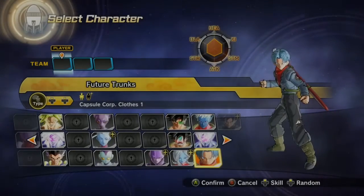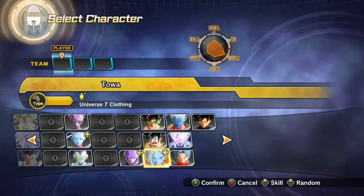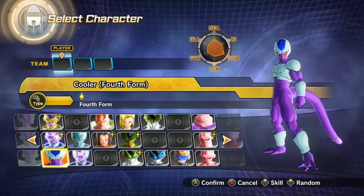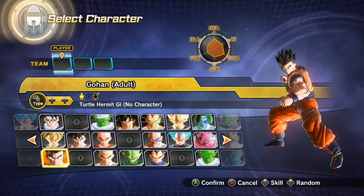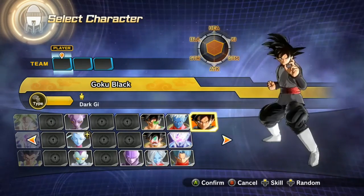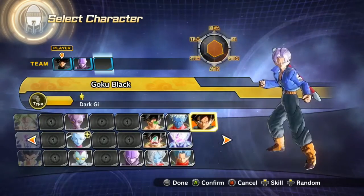We're about to see who we unlocked — Black Goku! No way, we got Black Goku, how sick is that! And then Hit, who is from Dragon Ball Super. Anyone else? No one else — so we get Black Goku and Hit. I'll be Black Goku and I can't believe you actually get him — he's DLC, isn't it?